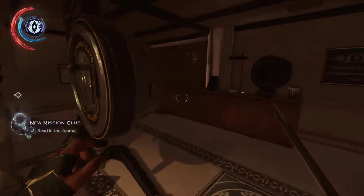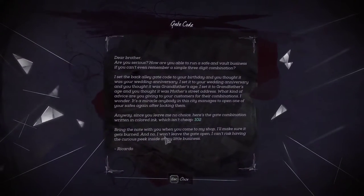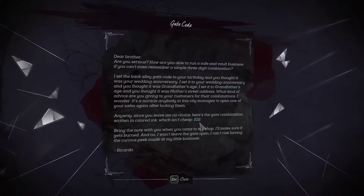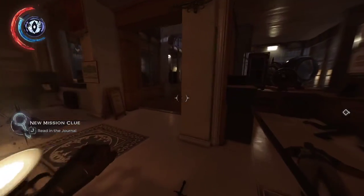You go into the back of the shop and you will find this letter. Some funny dialogue, and you'll notice the 102. I'm not sure if this code is randomized, but you will find the code in this letter.